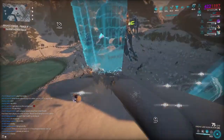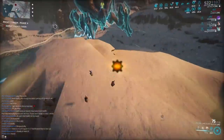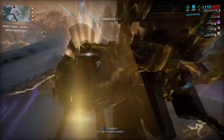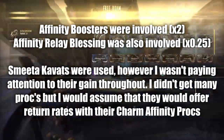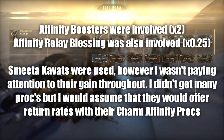During this testing, we were reaching around 500,000 affinity — half a million — gained in around 10 minutes, with very little work involved, a semi-AFK method. And for those wondering, yes, this did involve an affinity booster, and we also used a relay affinity blessing too, which didn't stack up an awful lot, but it did help regardless.